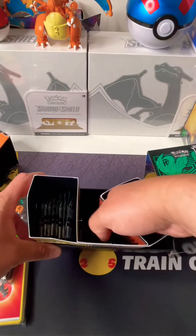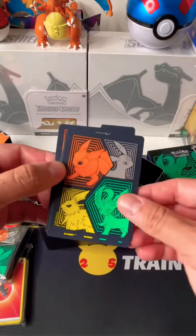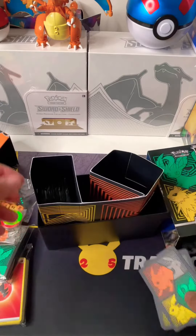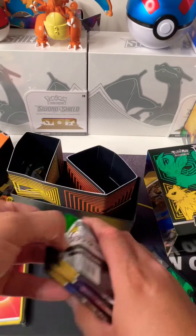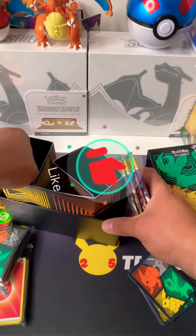We also find the Glaceon, Vaporeon, Sylveon and Espeon Card Dividers. And at last the 8 Evolving Booster Packs we need to open. Let's get lucky!